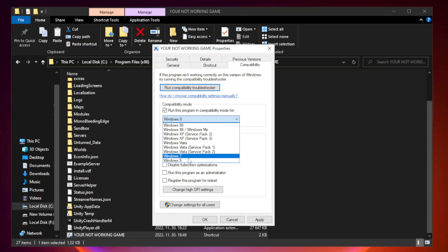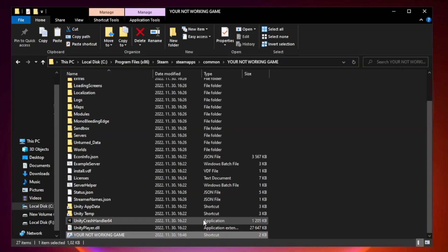Try Windows 7 and Windows 8 compatibility modes. Check run this program in compatibility mode, then check run this program as an administrator. Click apply and OK, then close the window.